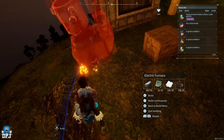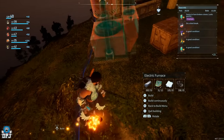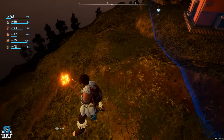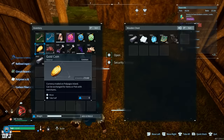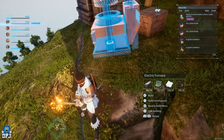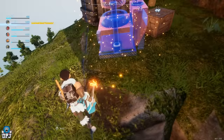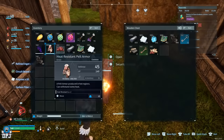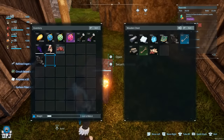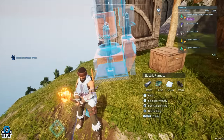Another important thing you must do — which is why I said to place that storage container down — is that whether you dupe the materials or not, you need to place the materials you have on you for cancelling the build inside that container, which must be inside your base. If you have the materials in your inventory as you step outside your base, you won't get the insufficient materials warning, and it will craft from your inventory instead. So make sure every time you do this, you put the materials from your inventory for cancelling the build back inside that container.